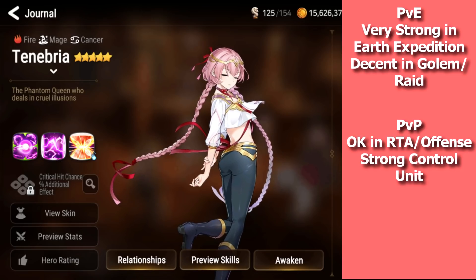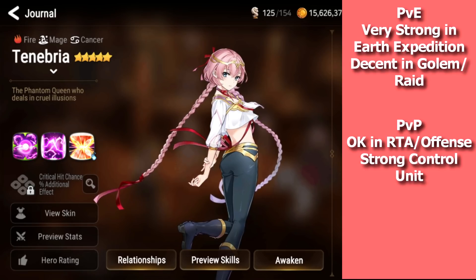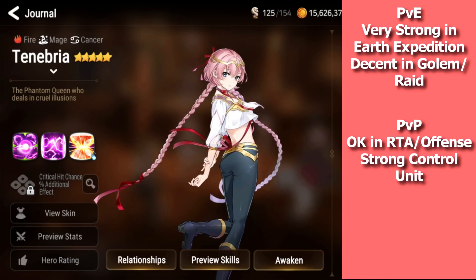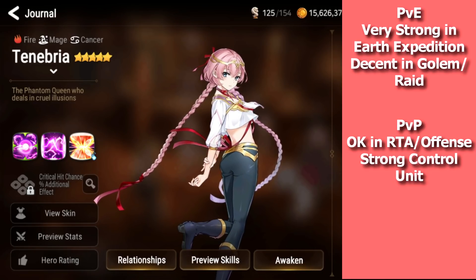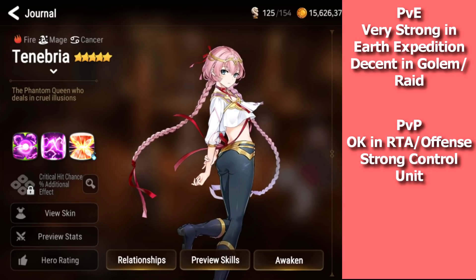Tenebria is pretty good in Earth expedition and some raid content, and you can also use her in some Golem Hunt, though people don't really farm Golem much. In PvP she's good as a controller — you can use her in RTA, arena offense teams, and guild wars offense teams. She's fallen off a lot in the meta though; she used to be pretty decent about a year ago, but control is pretty hard to play in general and she's kind of power crept.